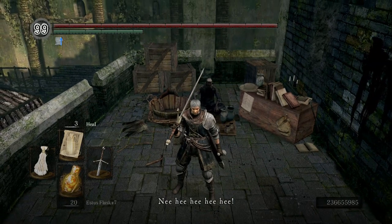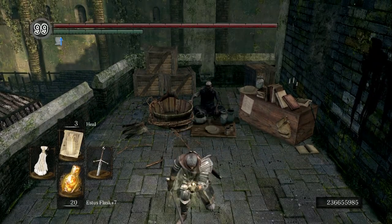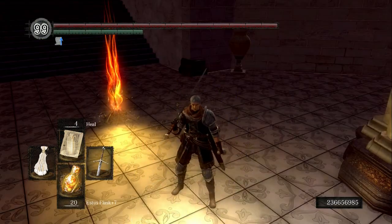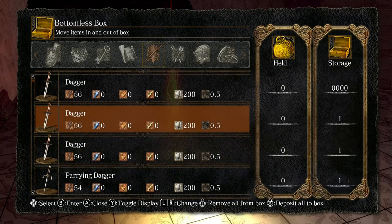Once you've gotten the dagger, we'll move to Anor Londo. Once you're in Anor Londo, we're going to go visit the Giant Blacksmith. But before we do that, during this process go ahead and dump all items with weight into your bottomless box except for the dagger.